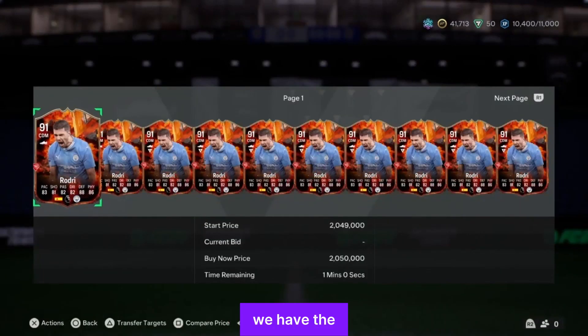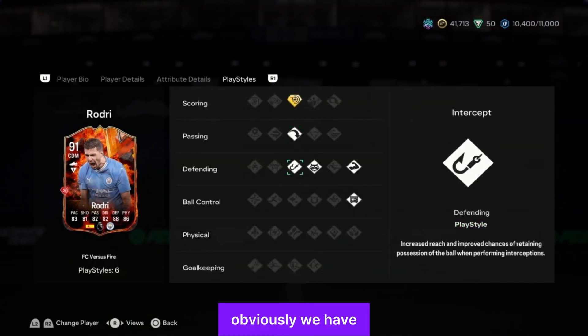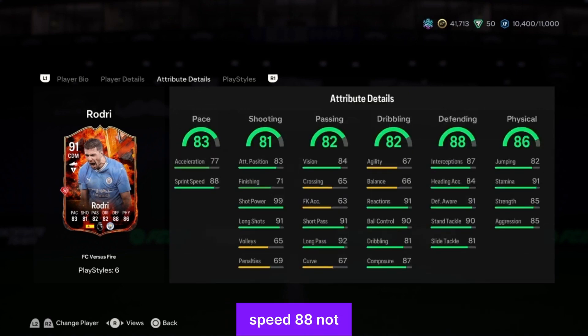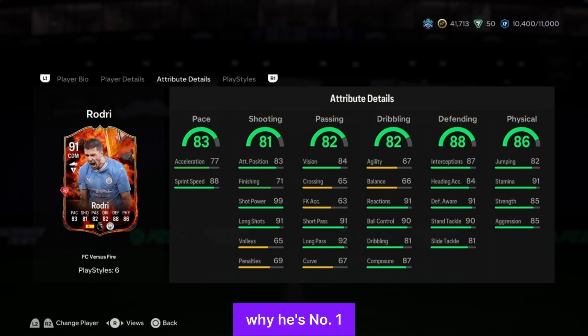FC vs Ice Rodri, then we have the Fire card at around 2 million — a typical CDM Rodri. Power shot plus, long ball press, anticipation, bruiser, and press proven. Four-star skill moves, four-star weak foot, medium/high work rate. Center mid with CDM as alternative. Sprint speed 88, long shot 91, shot power 99 — this is basically Rodri. Long pass 92, short pass 91, ball control 90, reactions 90. This card is a cheat code in CDM — any card that's been CDM in this whole team is a joke next to Rodri.